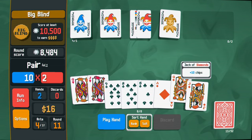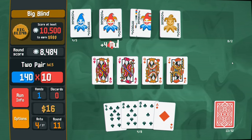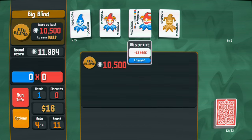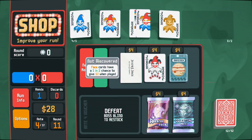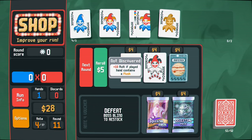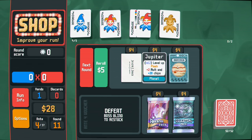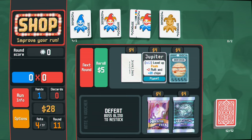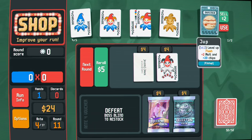Good multiplier - there we go. This joker is a little scary, it can give you nothing. Base cards have a one in two chance to give two dollars when played - that's a good way to get money. It really wants me to play flushes. I will upgrade the flush using this celestial card.